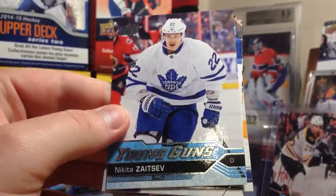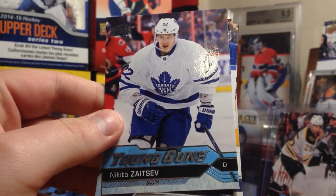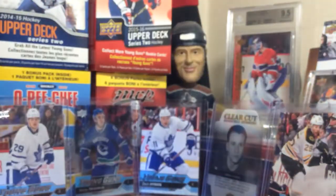Next pack — Nikita Zaitsev Young Guns. That's three out of six for the Leafs I believe I need for Series 1. I got William Nylander and Zach Hyman. I believe what's left is Connor Brown — that makes four — and Auston Matthews, obviously, that makes five.